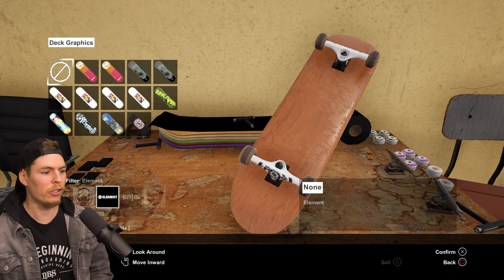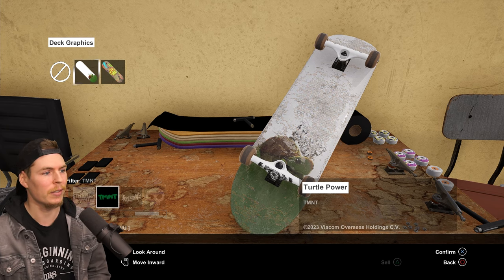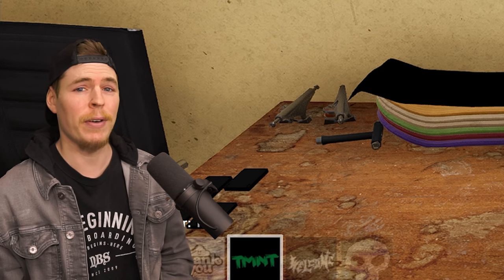Take it away to the graphics — I should have a bunch of graphics here, I got a couple of graphics, but in my other save file I have everything else. And same goes for grip tape, but in this save file I don't think I have the grip tape, though I still have the filter there. I have a lot of save files.